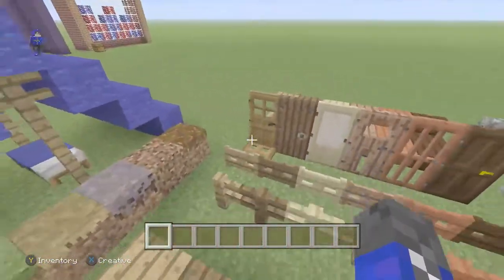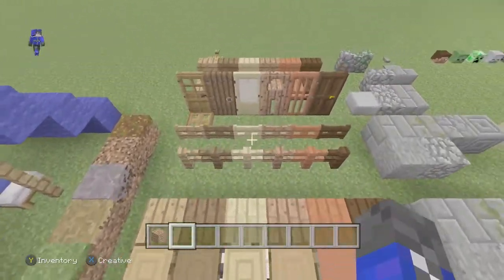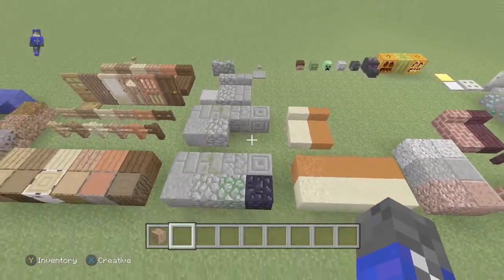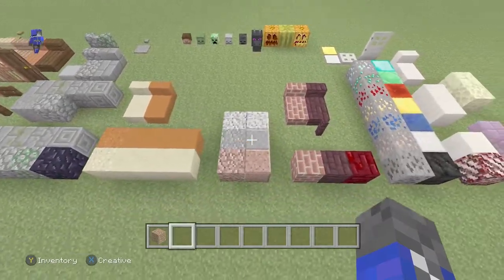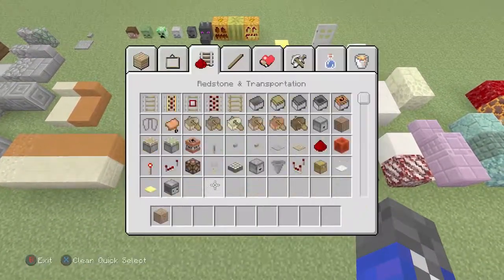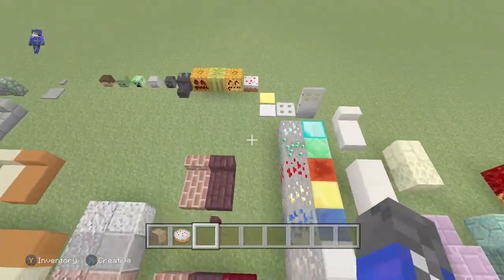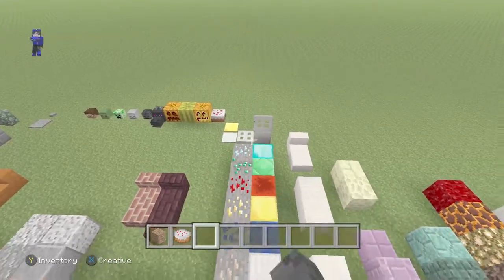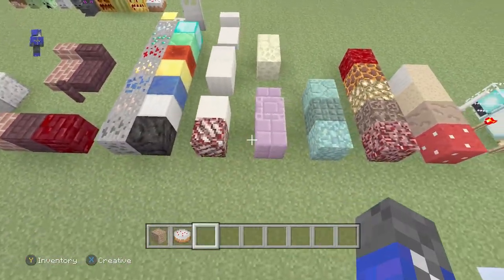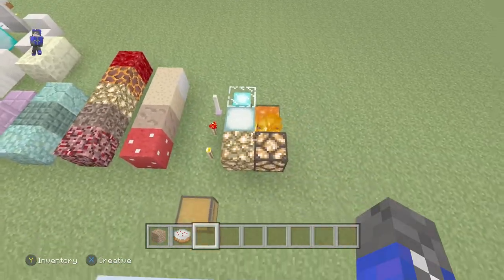As you can see, we have all the types of dirt, besides dirt itself because it kept re-growing into grass. We also have all the woods, all the types of planks, oaks, buttons, and traps. We have most of the types of stones, the sand and sandstones, granite, andesite, all the types of heads, melons, fruit, and pumpkins. We also got all the ores, golden and iron supplies, from coal all the way to diamond. Then you got the quartz, the end stuff, prismarine, the different blocks from the nether, mushrooms, and light sources.